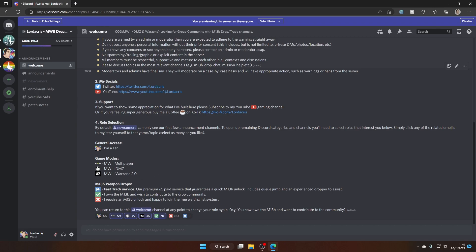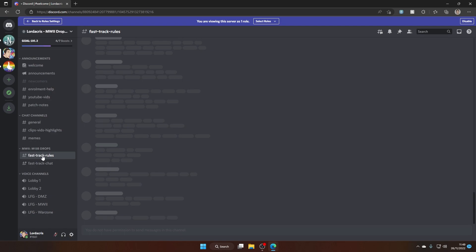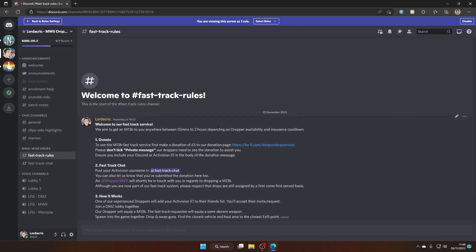The two arrows will give you the FastTrack service, which is the paid £5 service. The tick just lets us know that you already own the M13, and the X is the free service if you're looking to join the waiting list. For example, if you wanted to join the FastTrack service, you would click the two white arrows. This would then open some additional channels on the left-hand side, such as FastTrack Rules.